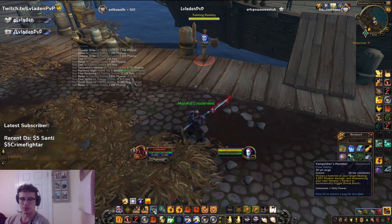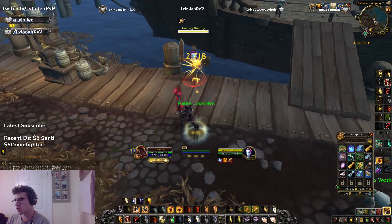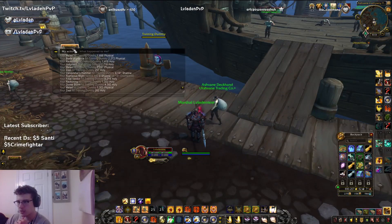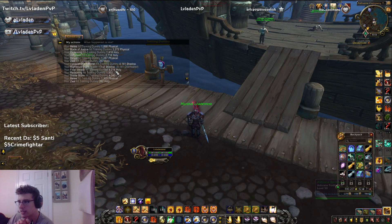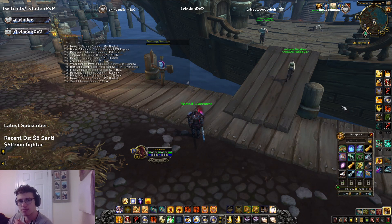It feels really good to me. I'm very happy with this. I can show you a Vanquisher's Hammer go with no Wings — we'll see how that feels. Alright, this will just be a standard Vanquisher's Hammer with a training dummy on target. So take a look at the damage: we have a Divine Storm hitting for 4.3k, a Final Verdict hitting for 8.2k — that's roughly 12.5k — plus the Vanquisher's Hammer for about 4k. So in that combo, all of them non-crit, no cooldowns whatsoever, roughly 16,500 damage. That's big.